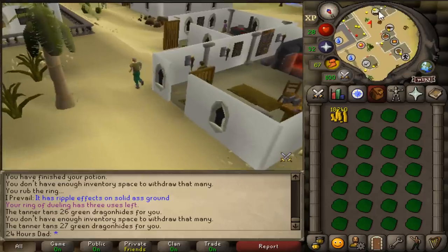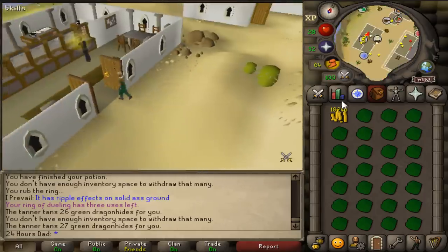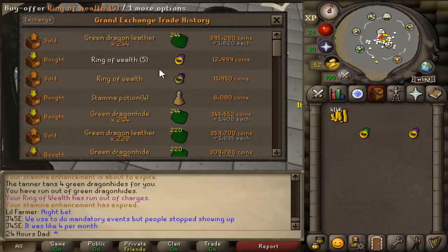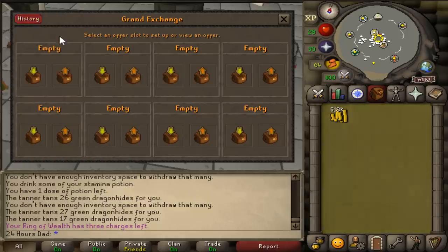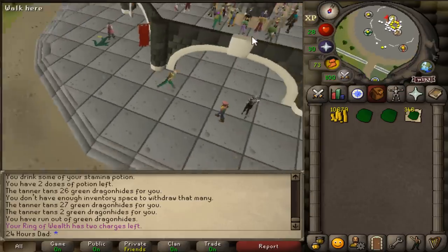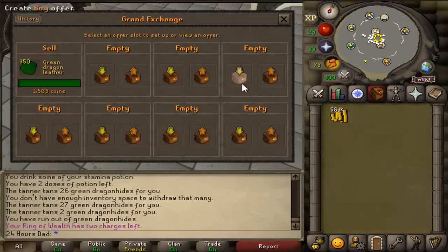Continuing the tanning operation — 271k, 329k, 374k, 414k, 518k. Done with the last inventory and we're at 580k. This is more than enough money and is always a really fun money-making method. We now have 17 hours remaining on the account.